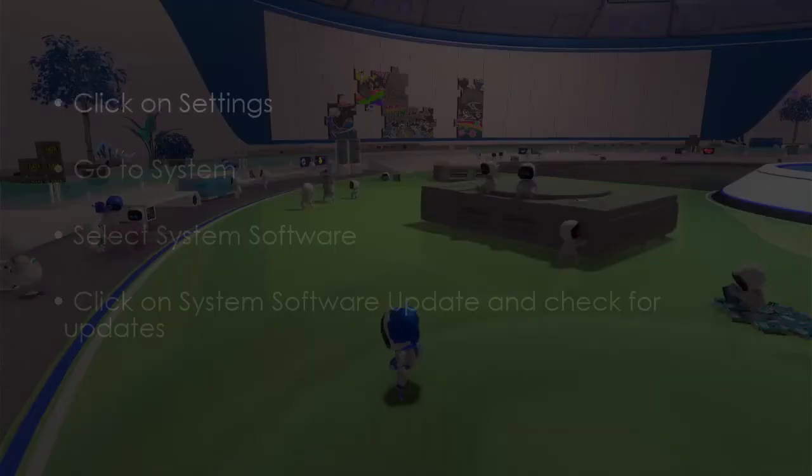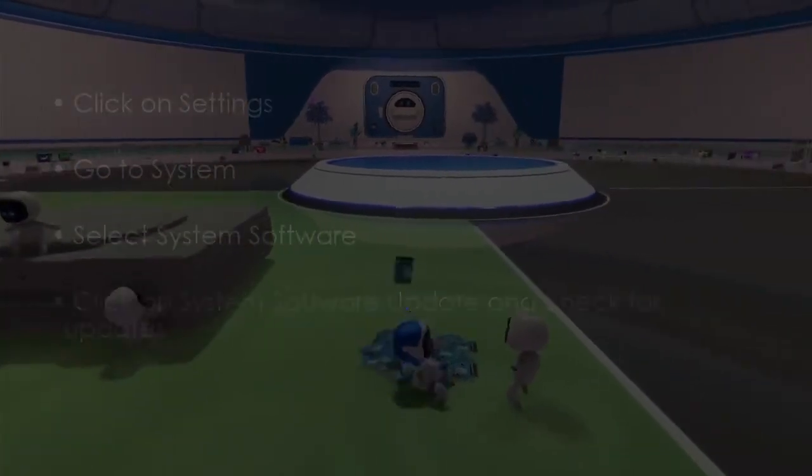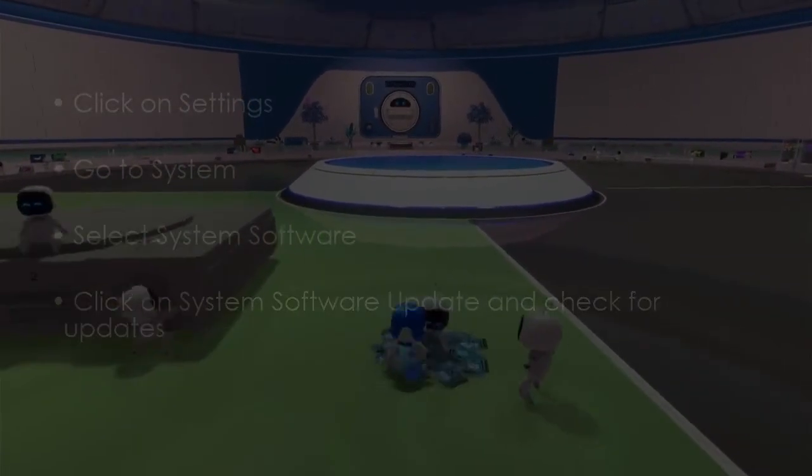Let's see a very important step. Click settings, go to system, then select system software. Click system software update and check for updates. You are good to go. That's it.